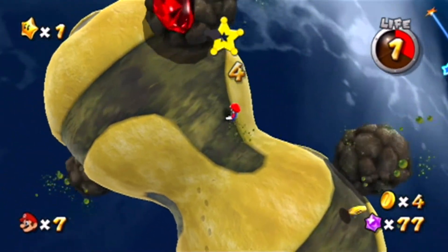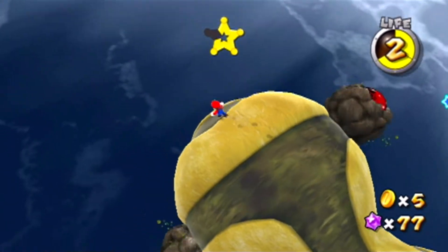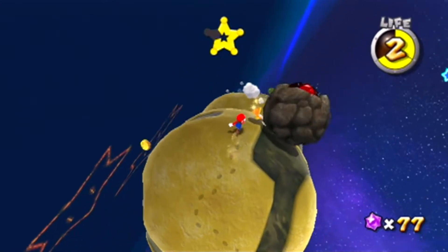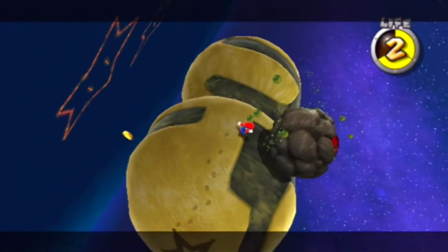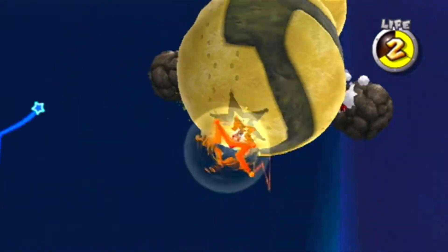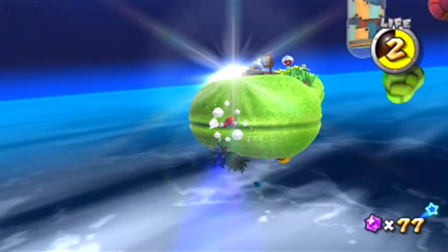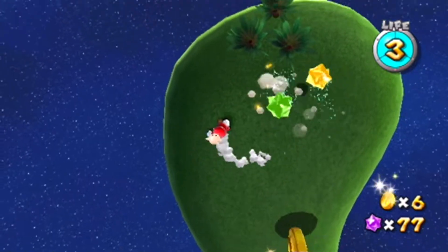I need a coin — luckily I knocked out the ones in the middle. I don't think this is the planet where you get something special for knocking them all out anyway. Let's get out of here. Look at that green goo they're picking up — I'm just constantly pointing out the little details of this game, but like I said, it's the details that make it.